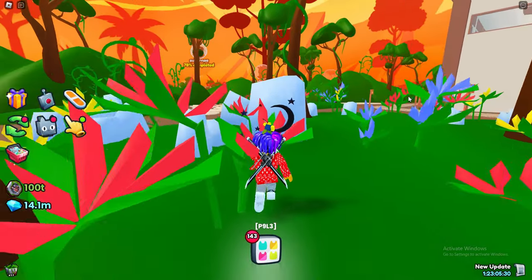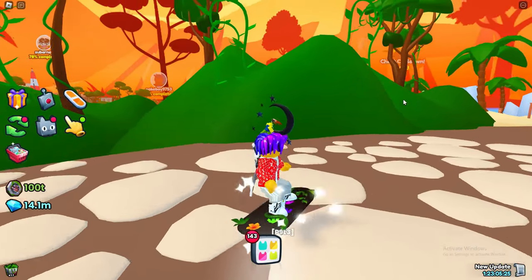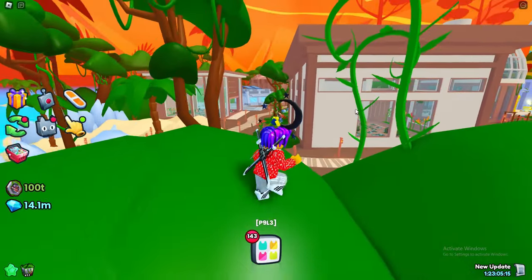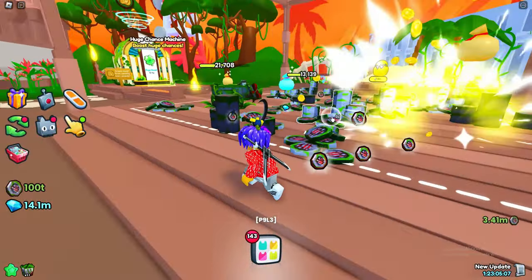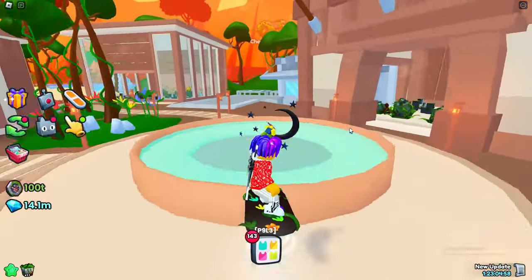The game pass I'm talking about — one of the most commonly bought passes in this game — is the Auto Tap game pass, which costs 350 Robux. What it does is allow you to automatically tap breakables. If I hover my mouse over a breakable, the auto tap feature instantly breaks it.